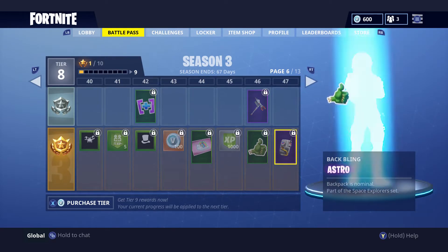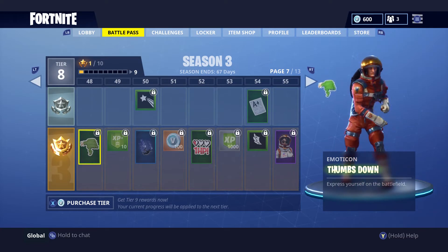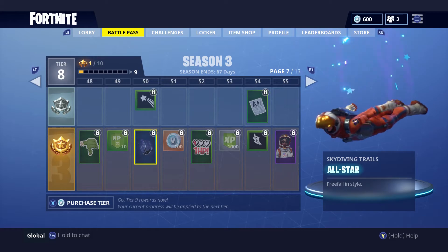Next we get another backpack bling — the astronaut one that pairs with the astronaut costumes. Then there's another skydiving trail called the All-Star, which features a star effect. That one looks super cool trailing behind you as you dive.